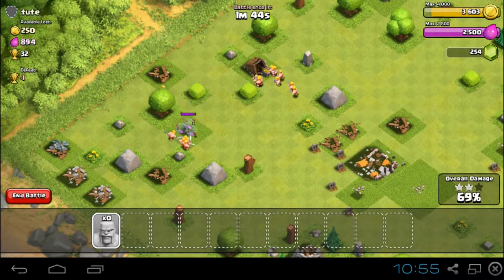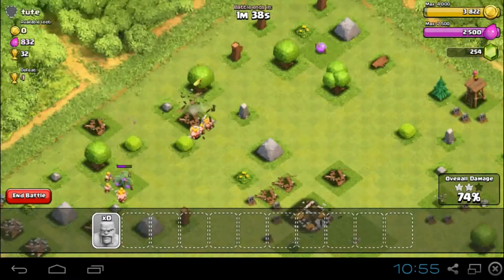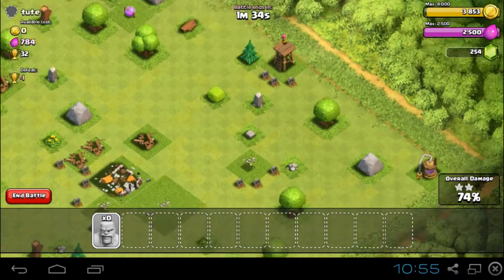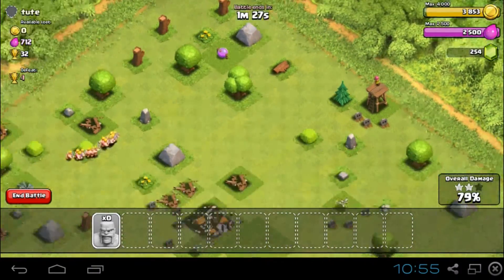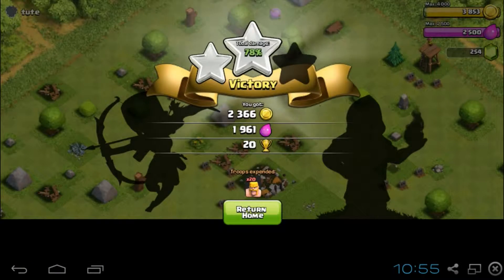Right, so my barbarians are taking out these gold mines which is good. I've almost maxed out all my storages which is great. There's no more gold left and I don't really want any more trophies so I think that's fine there. I don't want anything else because I think I did fine there.